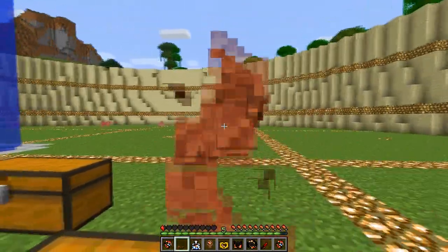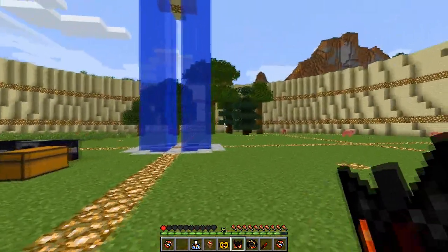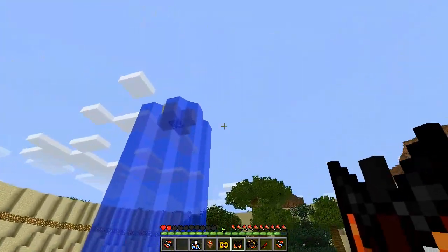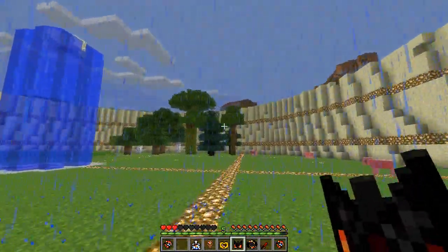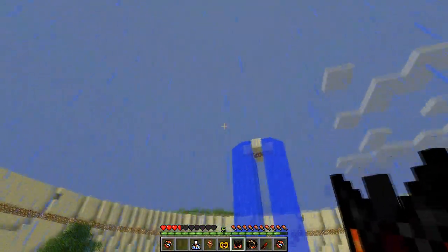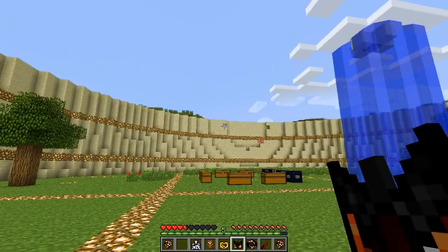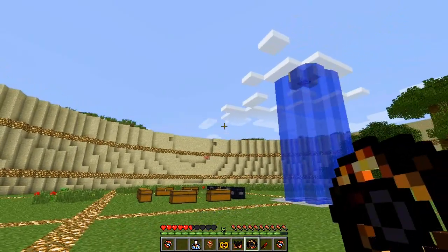Next is the Weather Disruptor. It's pretty self-explanatory — you craft it like this, not as expensive as the others. Right-click and it will start to pour with rain. More usefully, you can also do the reverse and it will stop raining, which is probably what most people will use since rain is annoying. The "wallolo" sound is optional but recommended.